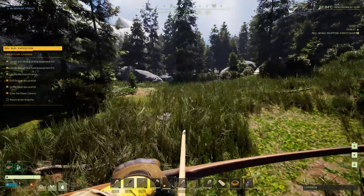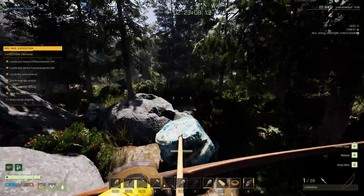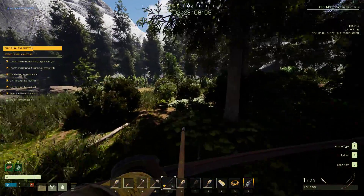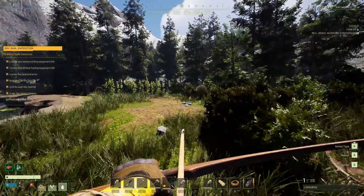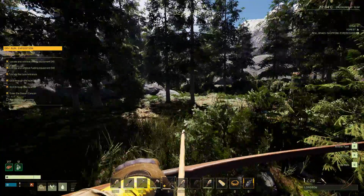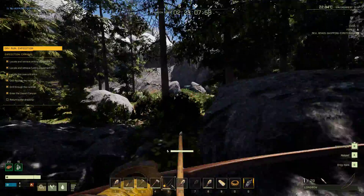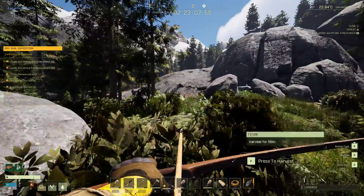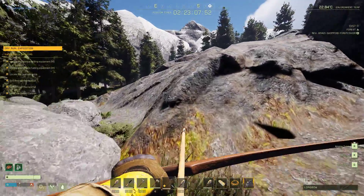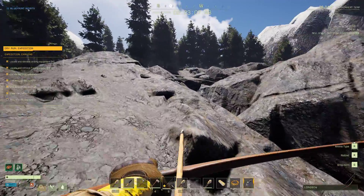But I was on low settings. So I played around and started turning things up one at a time to Epic, just to see which ones I could get away with. And I wound up with everything turned back up to Epic — even the shadows. Now I do recommend if you're having a hard time or your GPU starts overheating, turn your shadows down. Shadows eat up a lot of capability for GPUs.